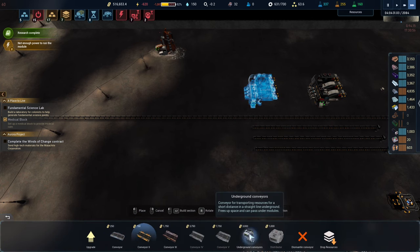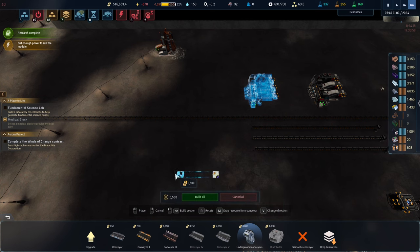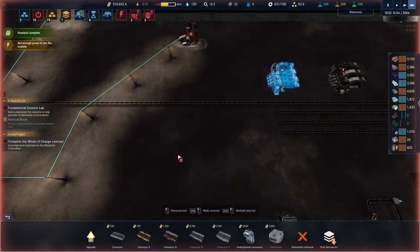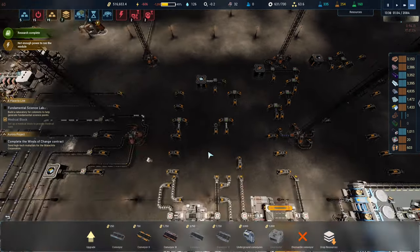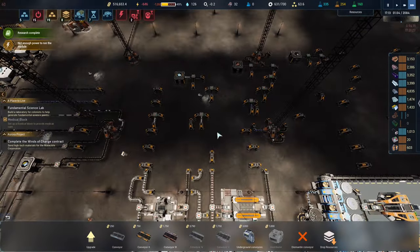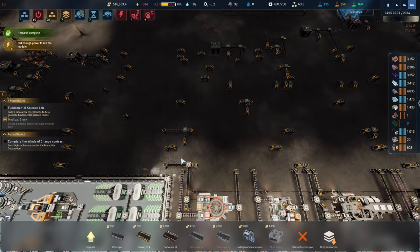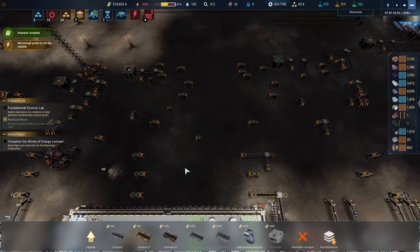From mark two that's when it becomes absolutely worth it. If we go with a mark two underground belt from here to there, it costs 7000 — 3500 each. But if I drag a regular belt from here to there, it's going to be about 14,150 — so it's half the price to do the underground belt. Mark twos: go underground. Mark ones: stay above ground. So all of this with mark one underground belts is a waste — should have just run regular belts.